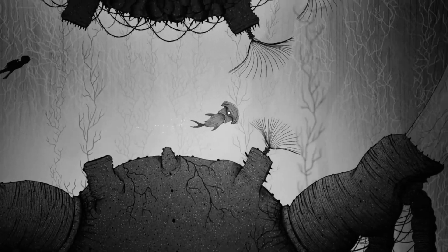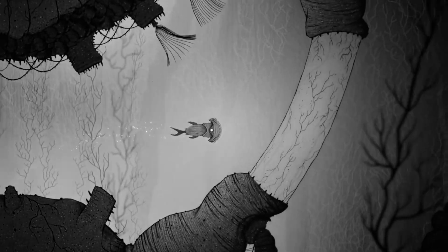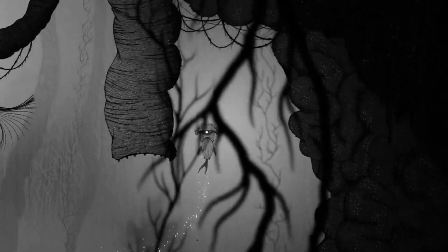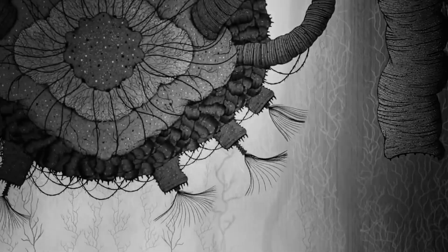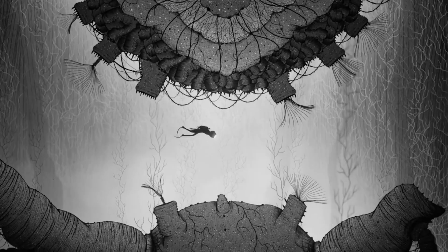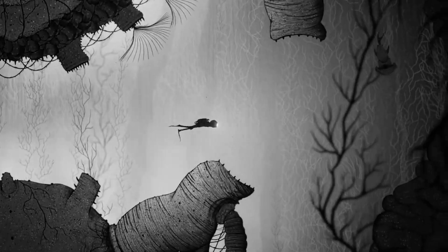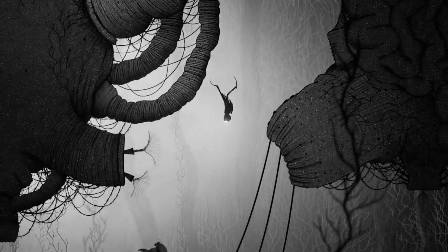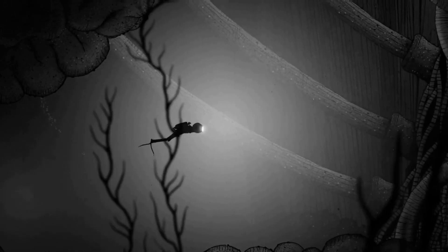You take on the role of exploring the depths alone in search of long-buried mysteries, ruins, and other surprises. But there's a catch — you can take control of the sea creatures you find down there, using their abilities to solve puzzles and move through the grayscale aquatic environments. Silt is set in an underwater environment where nature has progressed to the point of no longer resembling a recognizable ocean.